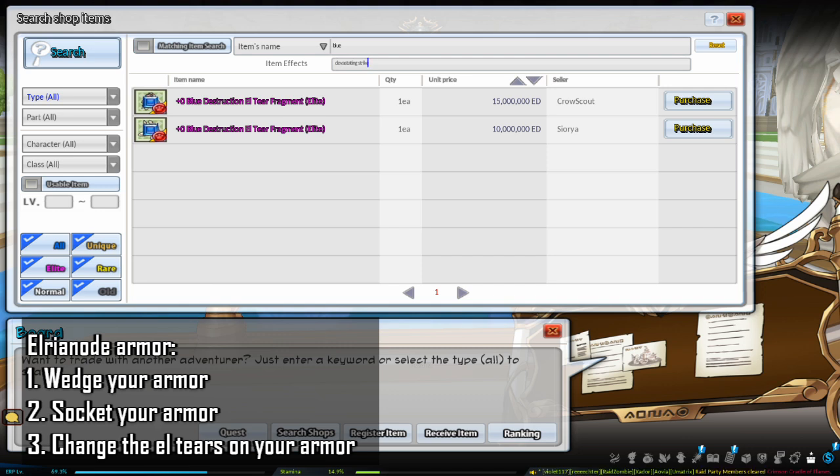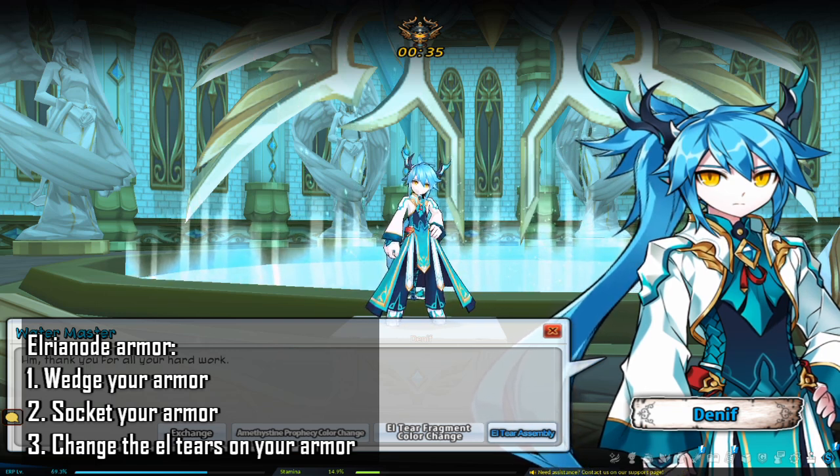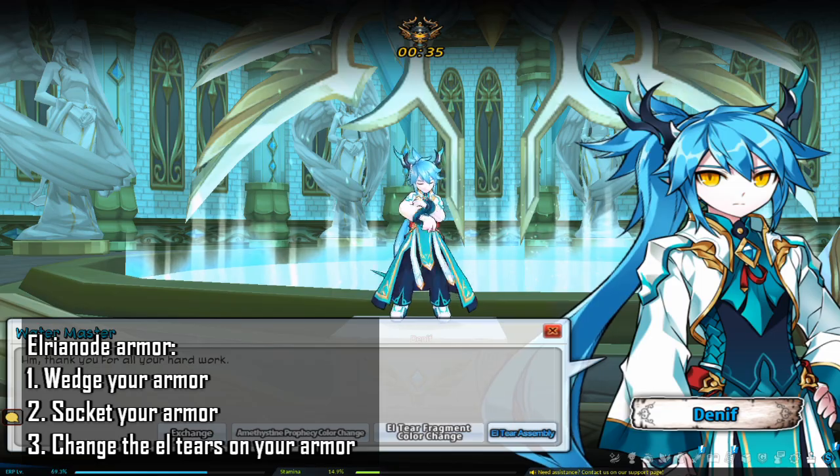I recommend searching the board by color — blue for magical, red for physical — along with the effect you want. Make sure you buy the correct part. For example, if you want to replace the destruction effect on your top piece, buy a top piece L tier. Then go to Elrianode Village, talk to the NPC Denif, and select the L tier assembly option to change your L tiers.